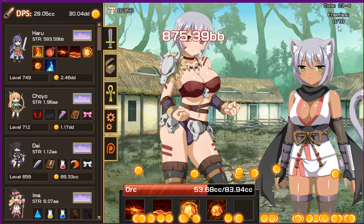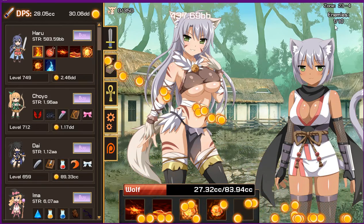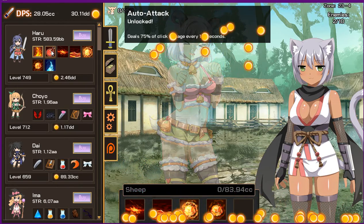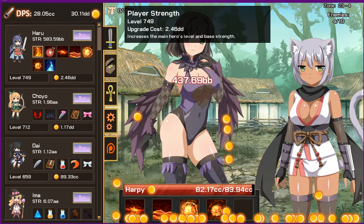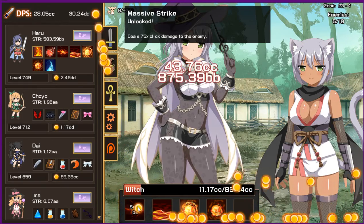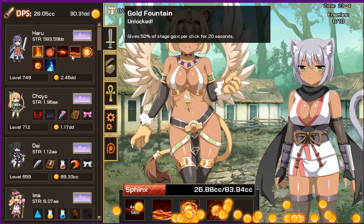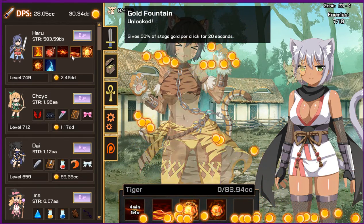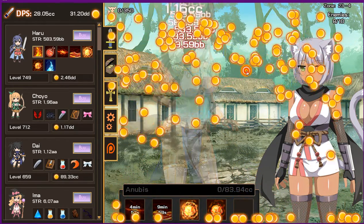I beat the boss. Here is Haru's passive: it's auto attack, dealing 75% of click damage every 1.5 seconds. So if I activate it, it takes out a huge chunk of their health. Next is Gold Fountain: it gives 50% of stage gold per click for 20 seconds.